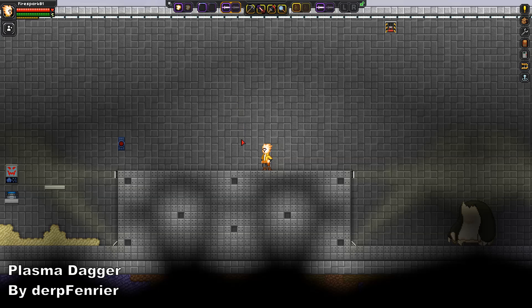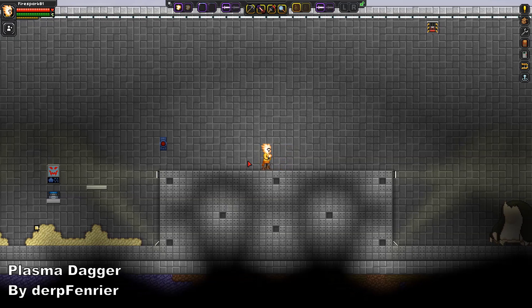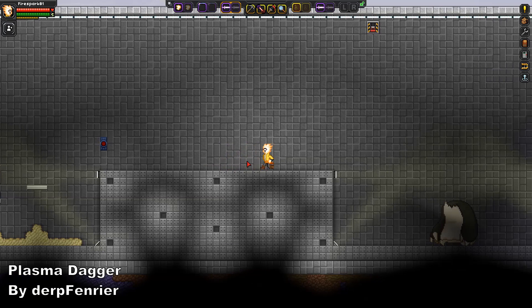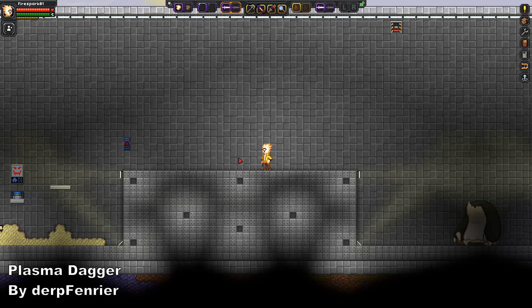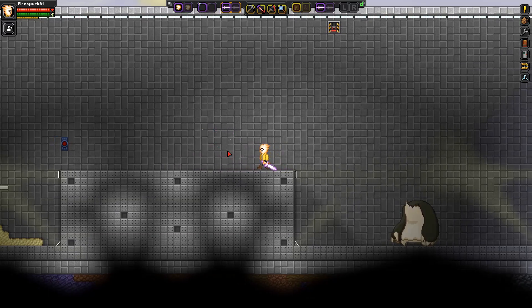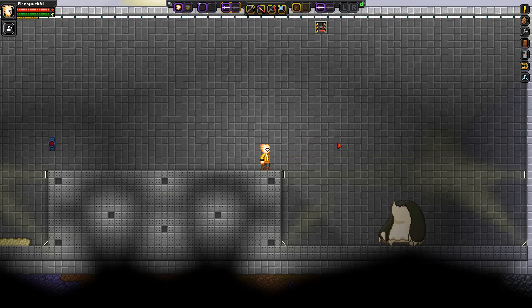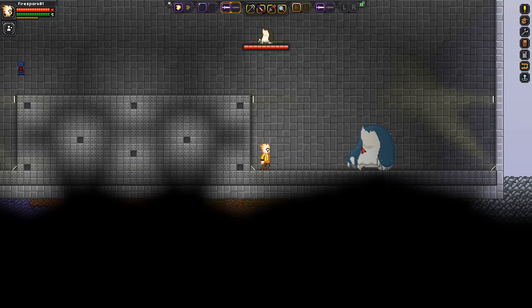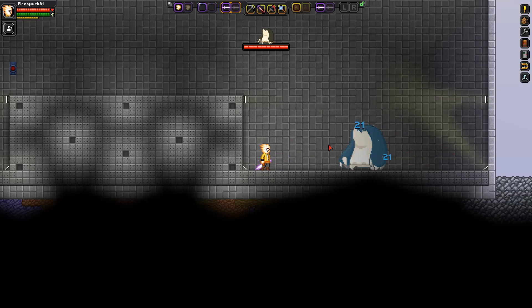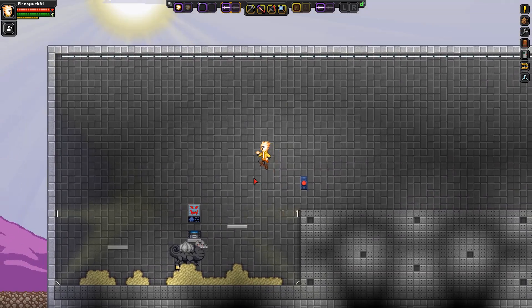Next up we have the Plasma Dagger, and this thing is freaking amazing as well. See how my character is kind of holding it on his hip, like he's getting ready to pull the dagger out — fantastic. You click to pull the dagger out and hold it downward-facing, which is unique and amazing. Then you click through your combo and you actually throw little tiny plasma daggers — they hit for 21 damage and apply a cold effect.